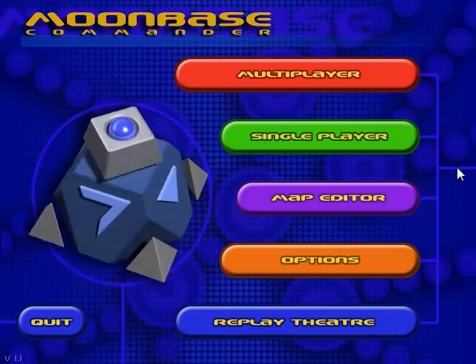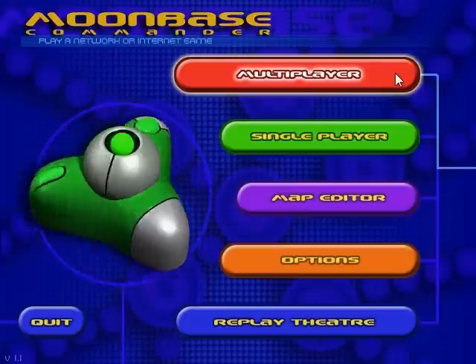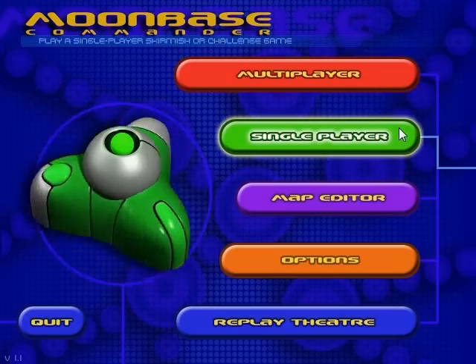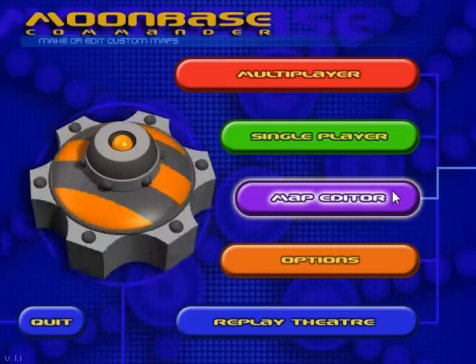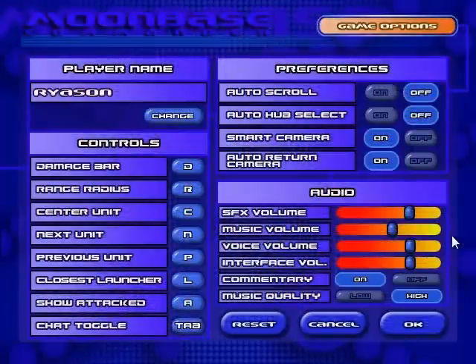Let us get started. Here we have the main menu. First thing we see here is multiplayer, which has never worked for me since I got my new computer. Single player, which we'll get to in a few seconds. The map editor — you can make maps with it, turns out. You have the options menu, which we'll look at for one second. This is the longest one second you've ever seen.